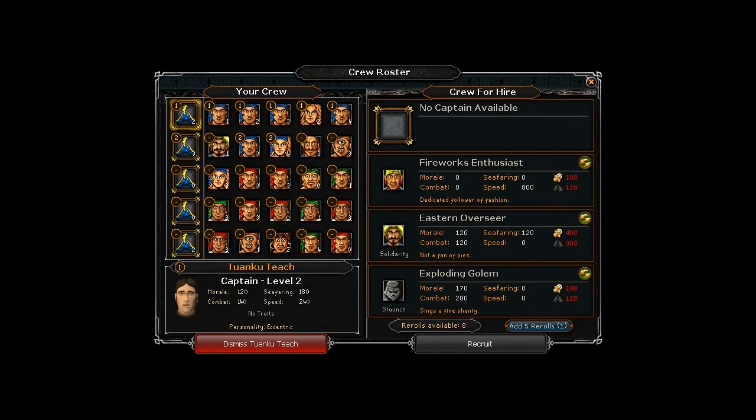You'll notice there are different colors on crewmen. Red means they're good with combat, green means they have high morale, blue means they're sailors who know what they're doing — meaning they have seafaring — and purple means speed, as you can see from the fireworks enthusiast. These colors let you weed out who you need.